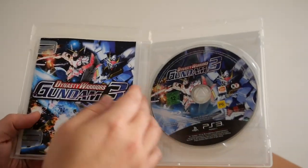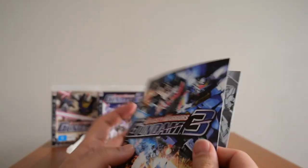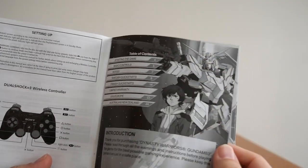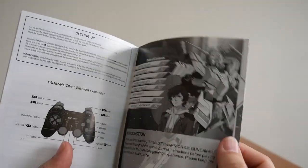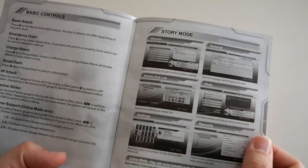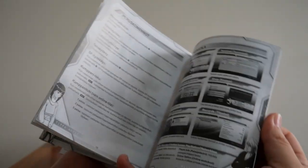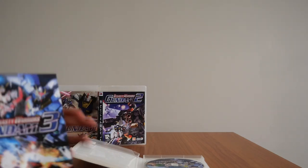There's the inside, there's the disc, and there is the booklet. You only get the single booklet here. There's the introduction and Unicorn Gundam — my favorite now. It used to be RX-78, but Unicorn Gundam is what I use playing this game specifically. There's story mode and the basic controls, and then everything else is on different languages. There's not a lot to see there — but yeah, there's Gundam 3.